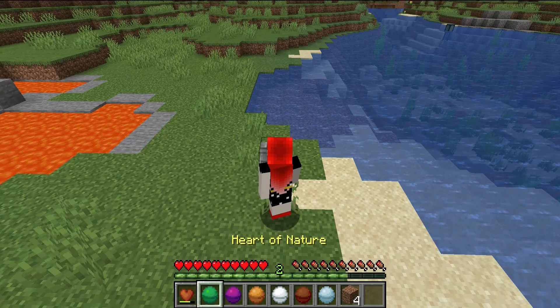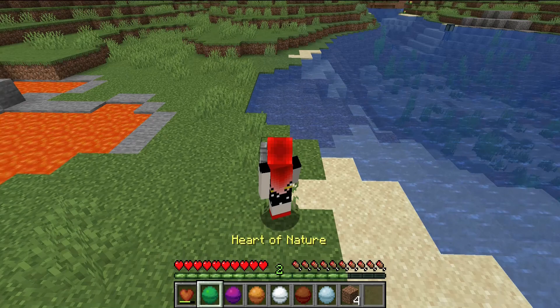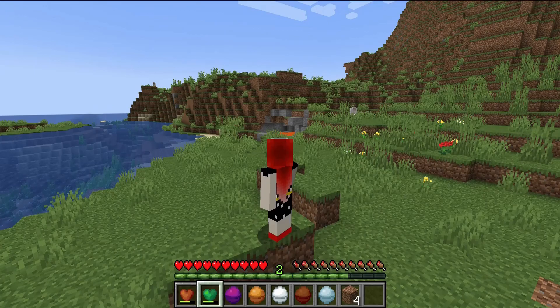In the heart cracker, the heart of nature will become the grassling heart. This heart poisons any mobs that you hit.